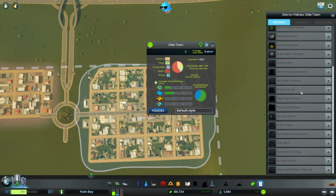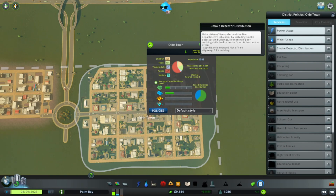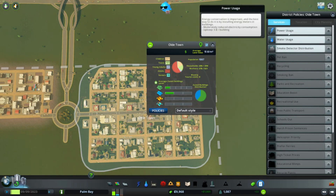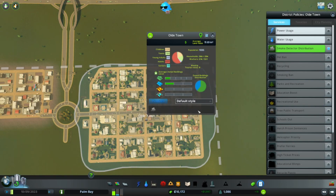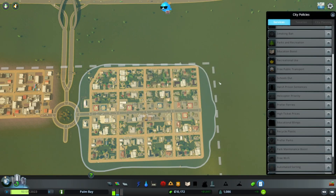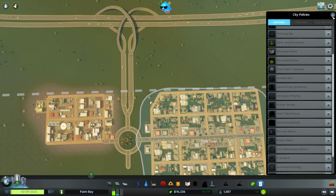Let's look at the policies we can use — we don't have many right now: smoke detector distribution, water usage, and power usage. I think the only one we're going to apply right now is the smoke detector policy, and as we get more we'll add more in. We'll do the same for the industry area once we get that set up.